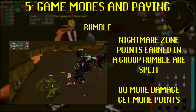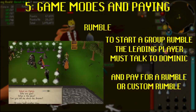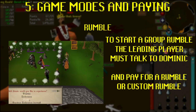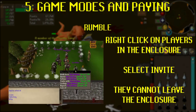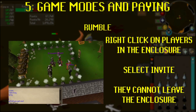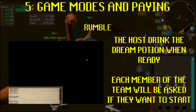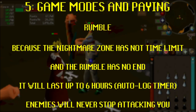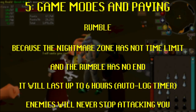Points earned in Rumble mode are divided amongst the team — you'll earn more points if you do more damage. To start a group Rumble, the hosting player must talk to Dominic Onion and ask to start a group Rumble, then invite up to four other players from within the enclosure. If an invited player leaves the enclosure, they'll be removed from the group. Once the group is ready, the host drinks the dream potion as usual and each other player will be prompted on-screen if they'd like to join. Because there's no time limit and the Rumble has no end, it can last until you get auto-logged out, which happens every six hours.